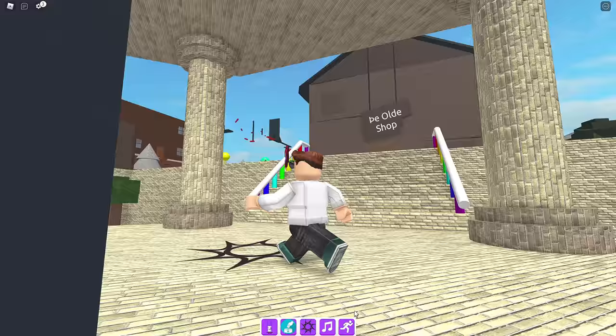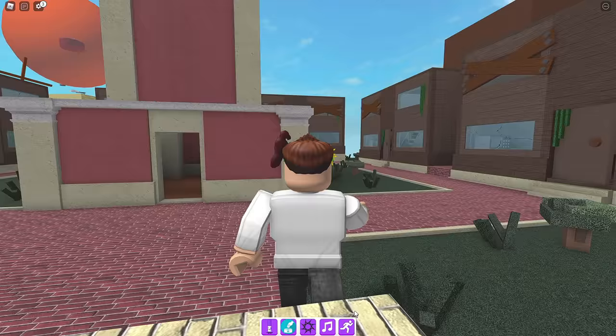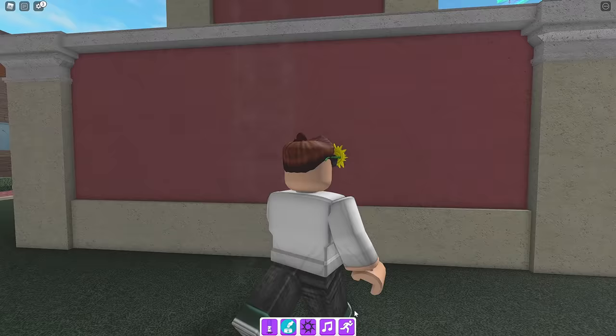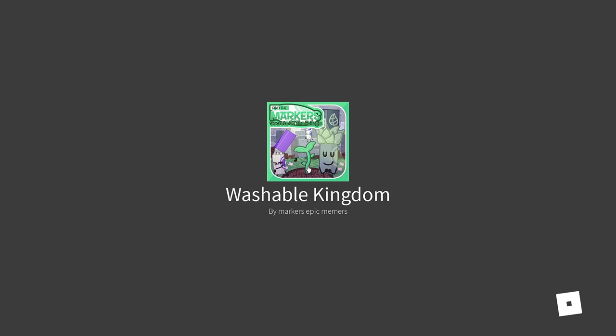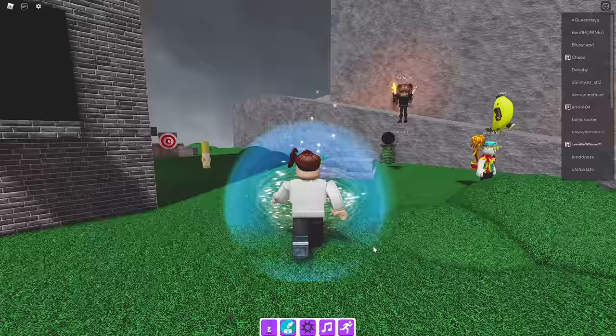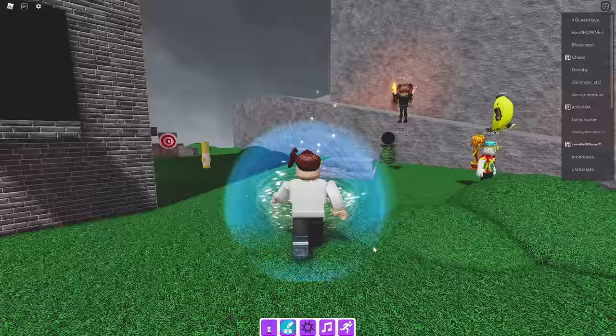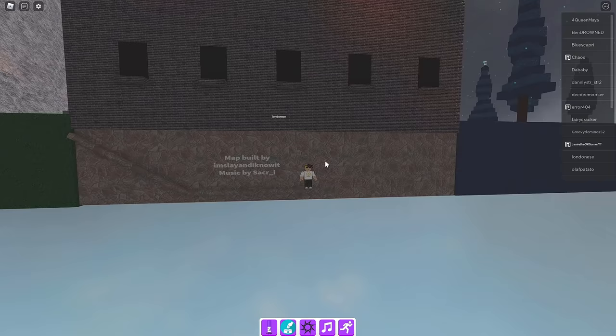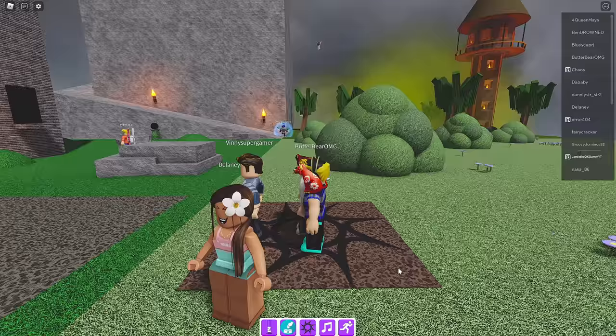Alright, now we got to go to Washable Kingdom. Once I get my sprint on, we can go a little bit faster. We're going to go up here to the Clock Tower, go right through it and go to another world. We're going to get Cobblestone Marker first - there's Archer Marker too, I think. Wait for it - there it is right there. Cobblestone Marker! Thank you so much. Such a view.